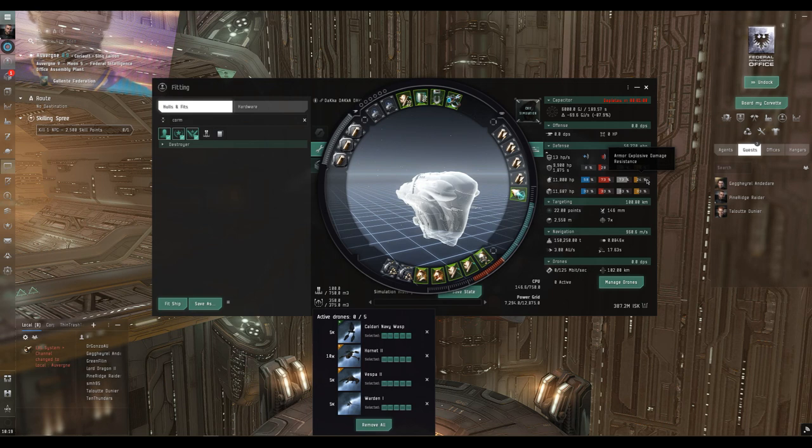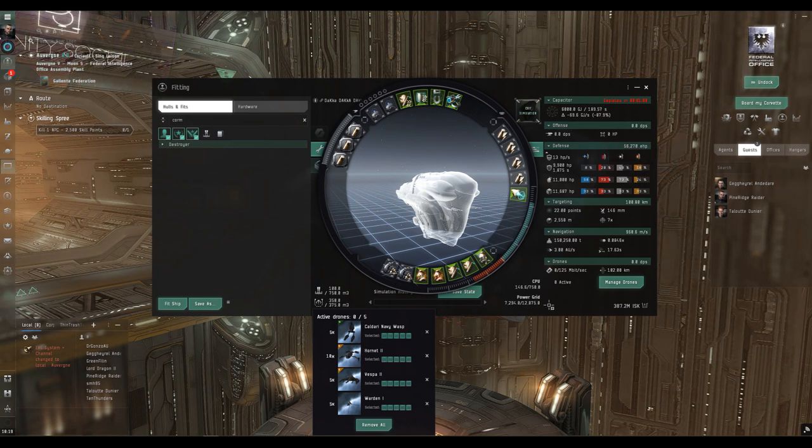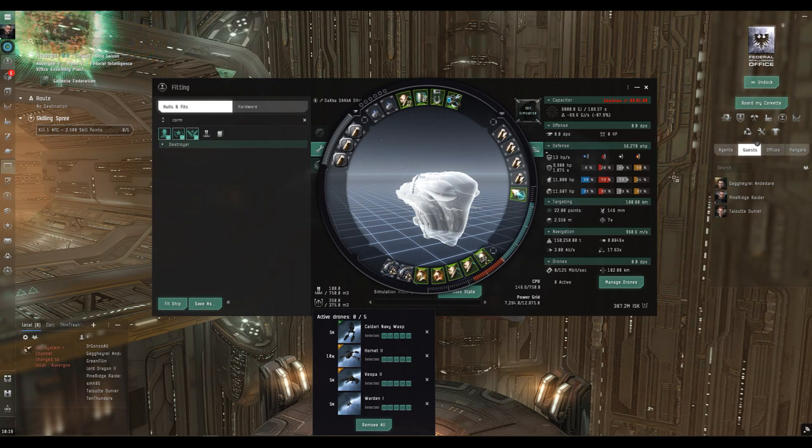I have done some missions versus Angel Cartel and their explosive damage without any problems. The reactive armor hardener will fill that hole a little bit if we're mostly getting hit by explosive damage anyway. As a starting point this fit is very sound and very safe — when you put this much money into a ship, the first thing you want is not to lose it. You shouldn't ever lose a ship on a level 4 mission unless you're just not paying attention.